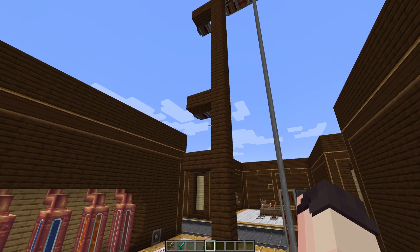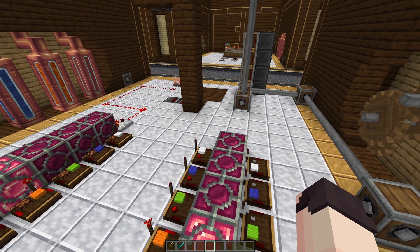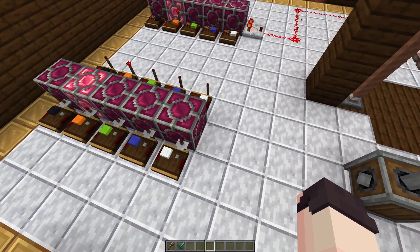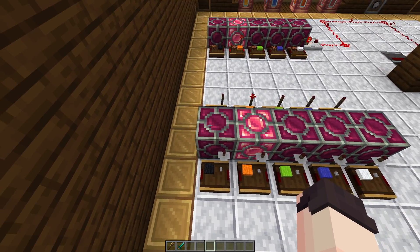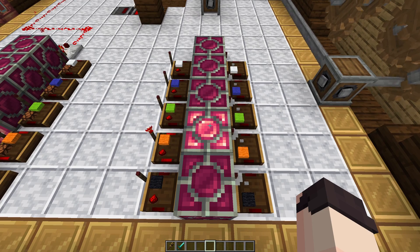So we have floors zero, one, two, three, and four. This is because I also built a basement down below for all the redstone. The way that these lamps work is that when one is active it will deactivate all the other lamps. And then on the opposite side here I have another set of redstone links, and these will just send out the signal of whichever lamp is active.